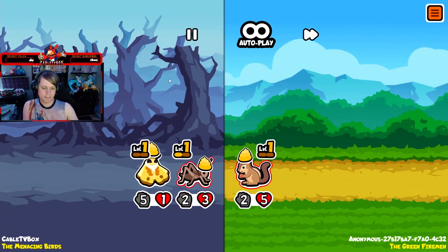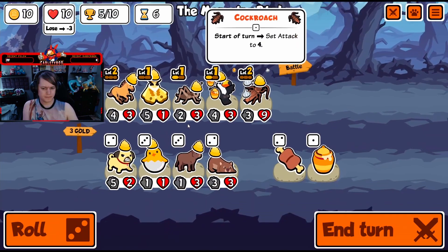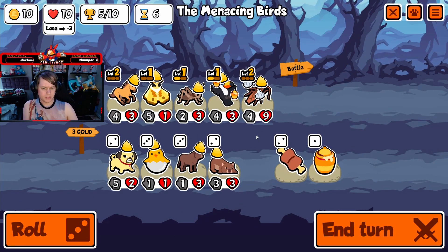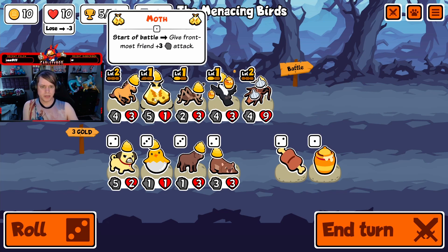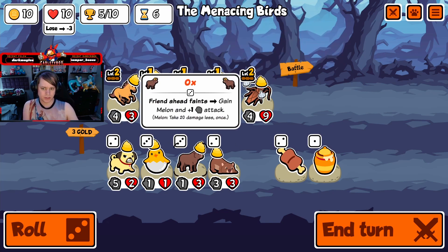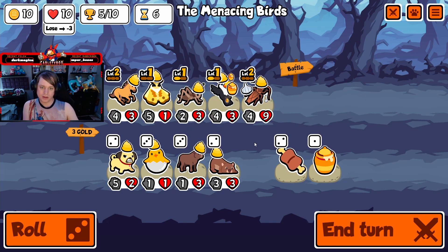It's probably gonna charge through these — oh, that's unfortunate. That's not what we want, but should be fine luckily. Now the real question is: do we keep the moth for a little bit because we have this cockroach? But the ox used to be good — it's not as good as it was before. The wombat, though, could be good for a faint ability.